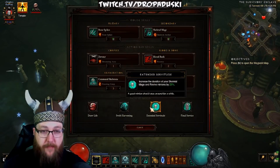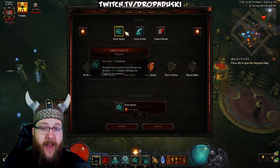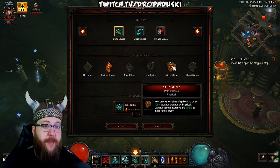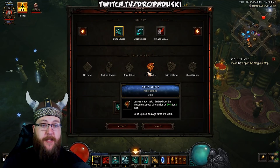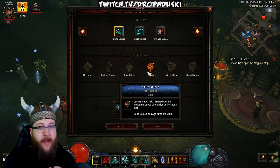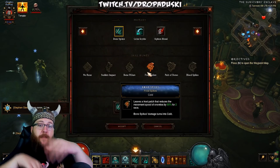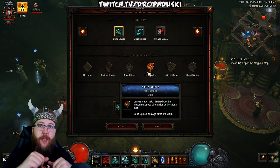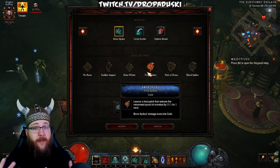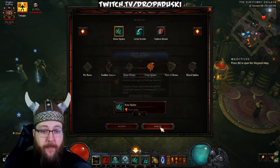Quickly, we'll go over the abilities. I'm using Bone Spikes with Frost Spikes. You don't have to use Frost Spikes — you could use Sudden Impact for one of the stuns for Crisbins. But the Frost Spikes here slow things, which helps with survivability. If you get mob types that are really fast and rush into you, using Bone Spikes from range is going to slow them and take them longer to get to you. Because with the Necromancer, one auto attack can kill you unfortunately. So I opt for Frost Spikes here.